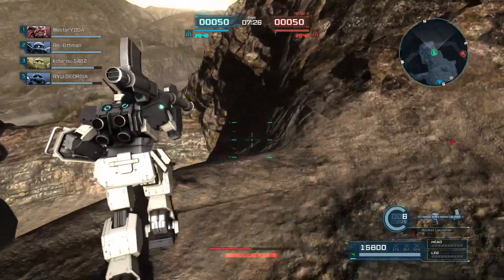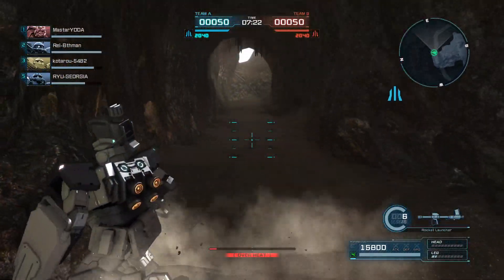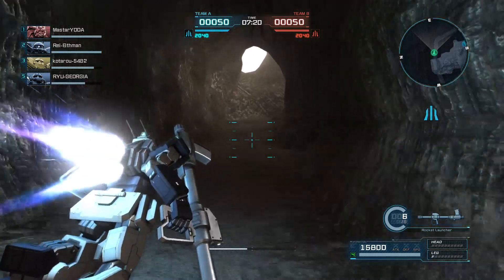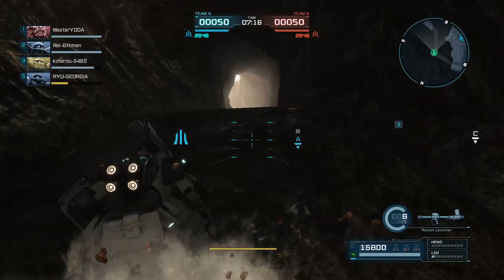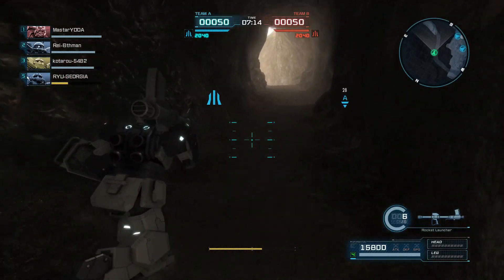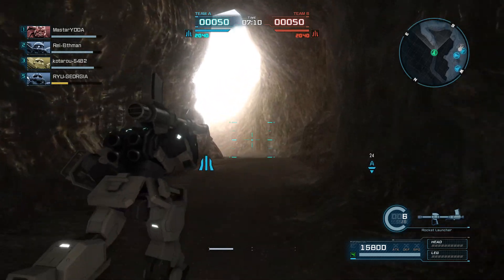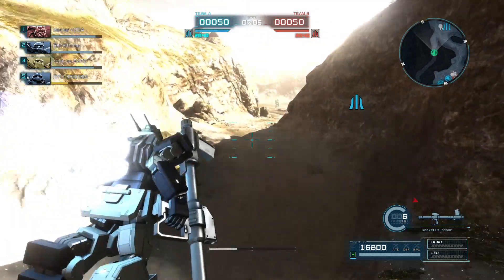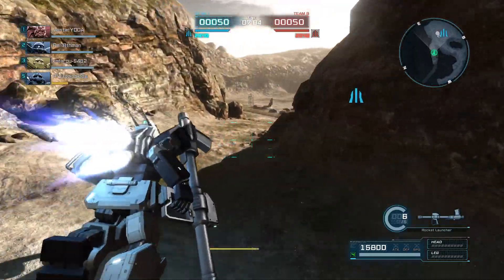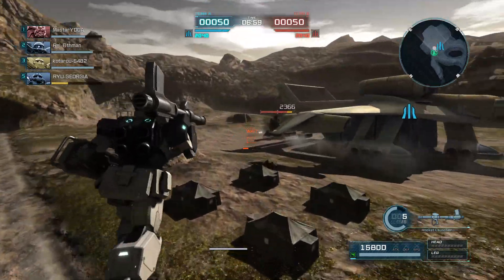Does the Slave Wraith have anti-stealth, or am I just too far away from this Pixie and its stealth is showing up? Either way, there's a Pixie over here, and it went to bomb our base, and that is about to officially not work out for it, because I saw it and I'm gonna go kill it.